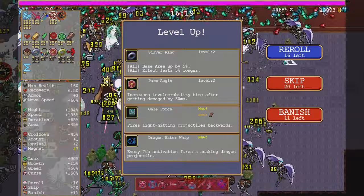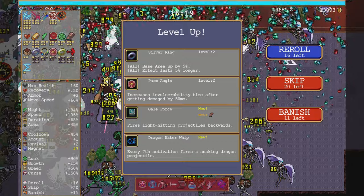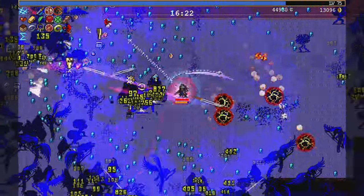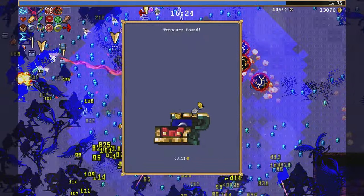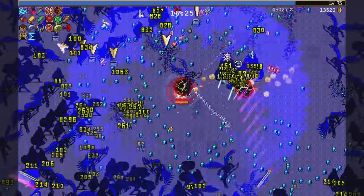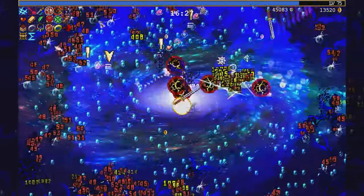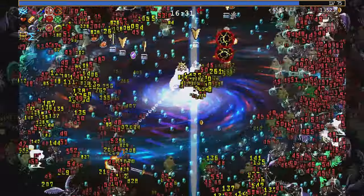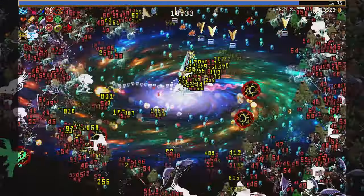A lot of crazy stuff happening now. Okay, grab that. Cellbinder — well, could be worse I guess. Neutron Bomb. And a Mirror of Truth.